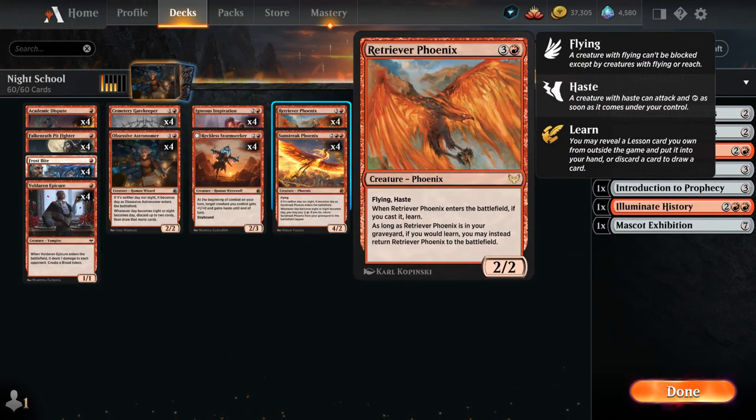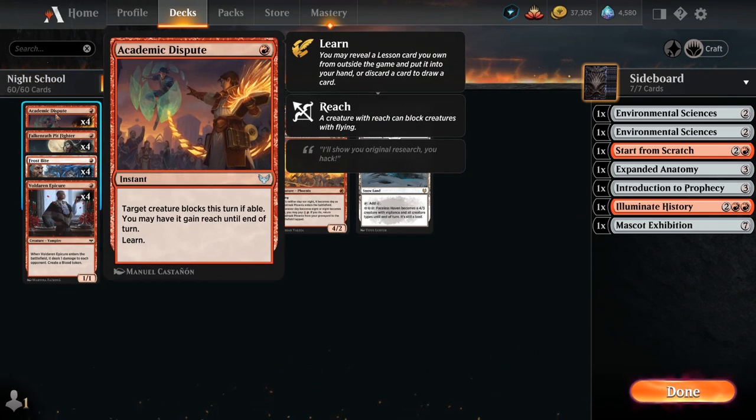The blood token helps us put a phoenix in the graveyard and reanimate it as early as turn two — going turn one Voldaren Epicure, turn two sacrifice the blood token to discard Retriever Phoenix, then cast Academic Dispute with one mana left. Academic Dispute forces a creature to block this turn and lets us learn. It's an undervalued card with a lot of utility beyond just being a one-mana way to learn.